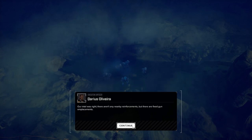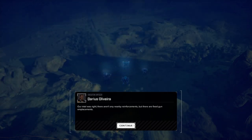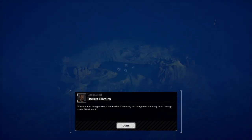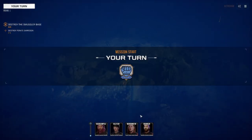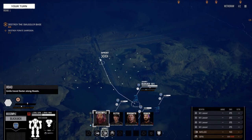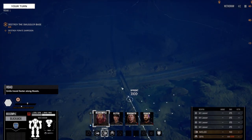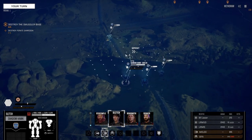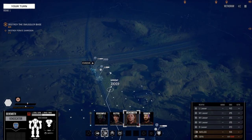Our intel was right — there aren't any nearby reinforcements, but there are fixed gun emplacements. Move up, neutralize the targets, and level that base. Watch out for the garrison commanders — nothing too dangerous, but every bit of damage costs. I love that emblem. The more I look at it, the more I think it's very fitting of me. Okay, we're gonna move forward and build up some evasion.